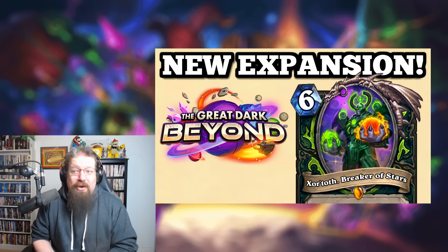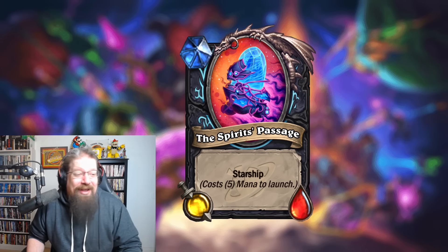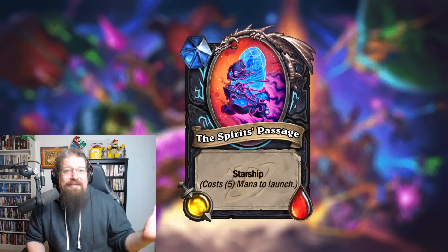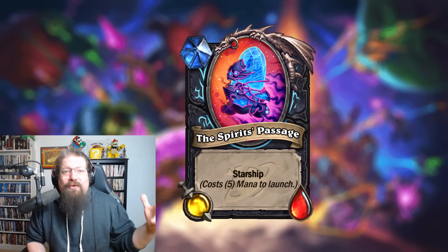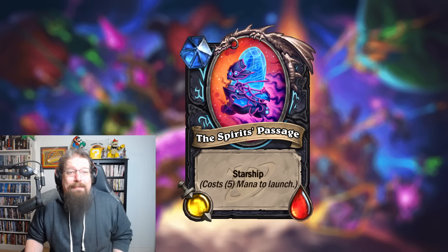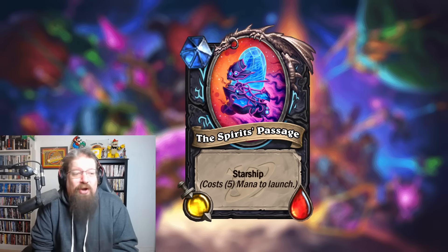Make me go broke. No limit on that — if we manage to hit the next thousand by the time the next offer comes out, I will add another one. So go nuts! Anyways, Death Knight Starship class. They'll be getting the Spirits Passage whenever you start building that starship with any pieces, whether they be neutral or Death Knight specific. Let's take a look at the first Death Knight specific starship piece.